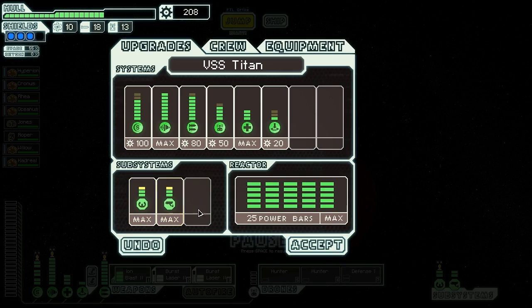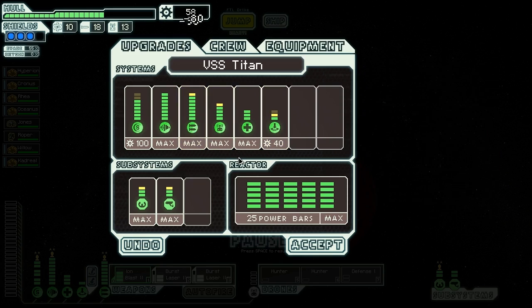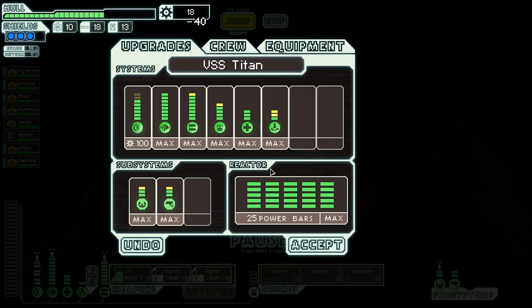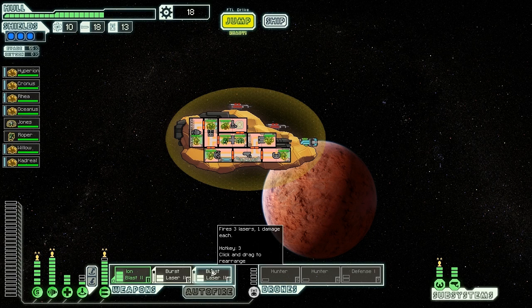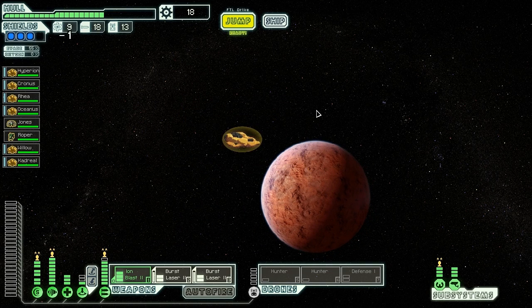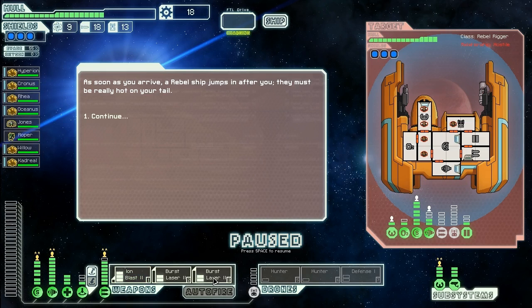Put some power into the teleporter and drone control. The thing is, none of this is going to be powered for the most part because it's not useful. But we're going to put the points in just so that if it does happen, we have the opportunity to not take direct damage there — so we can take a point of damage in our weapons without knocking out our burst lasers. As soon as we arrive, a rebel ship jumps in after us. They've got a beam drone, a defense drone, Hermes missiles, and a dual laser — also really big doors and a defense laser mark 2.